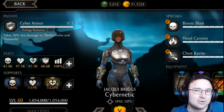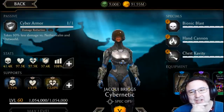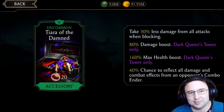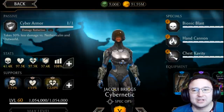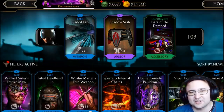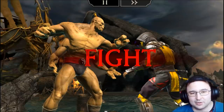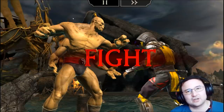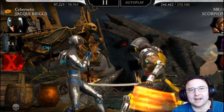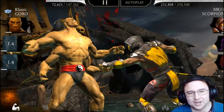Now for the most interesting example: Classic Goro paired with Jackie. Jackie has Tiara of the Damned and Shadow Sash. The key here is that Goro is the only character who can trigger Urmak's passive twice. Goro must die twice before Urmak dies. I did this battle twice intentionally. Scorpion kills Goro, Goro revives via Feast of Souls, then Goro dies a second time — and then I suicide Urmak.